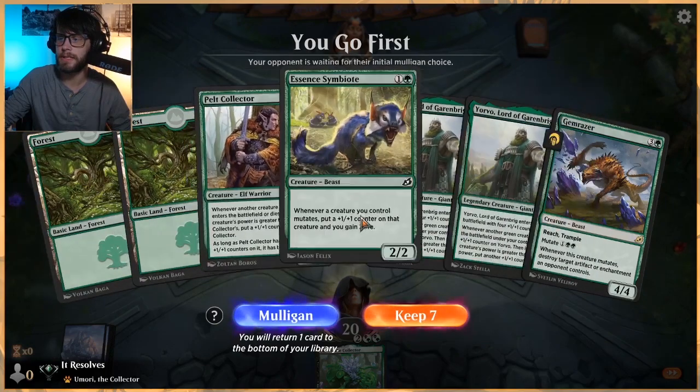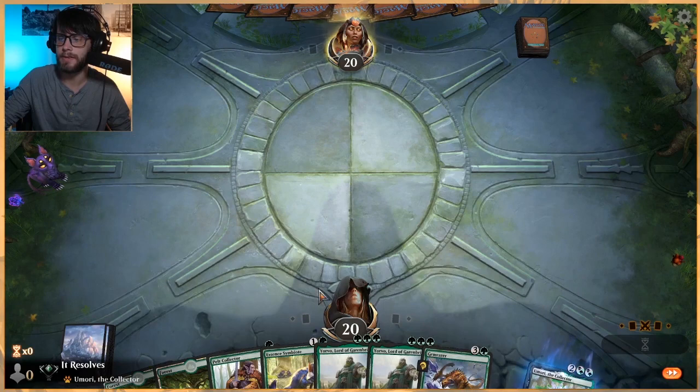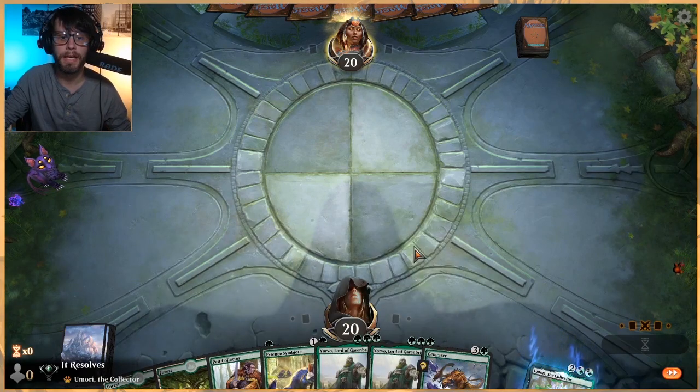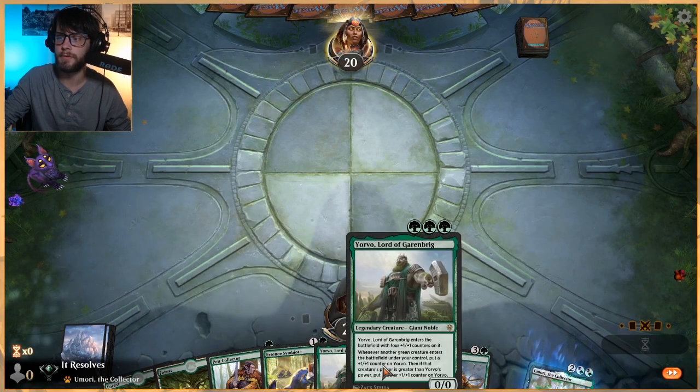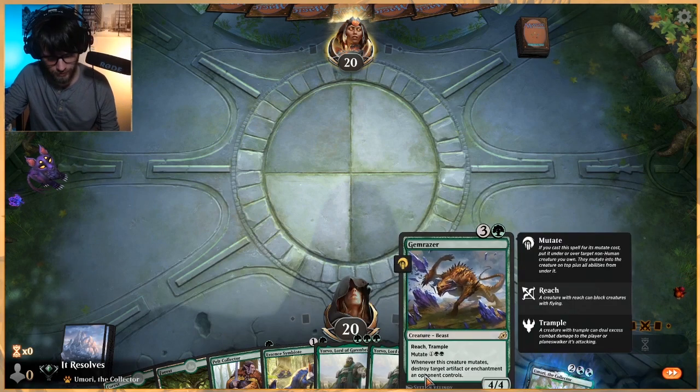Interesting hand. I think we do keep it. We don't have any mana rampers but we do have a nice one-two which should give us enough turns to find at least one more land. And if we can do that we've got Yervo or a Gem Razor coming down which is really really good.